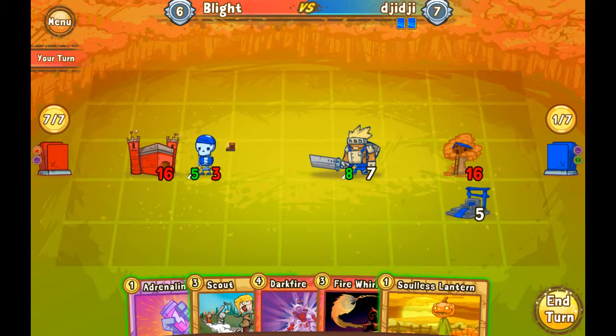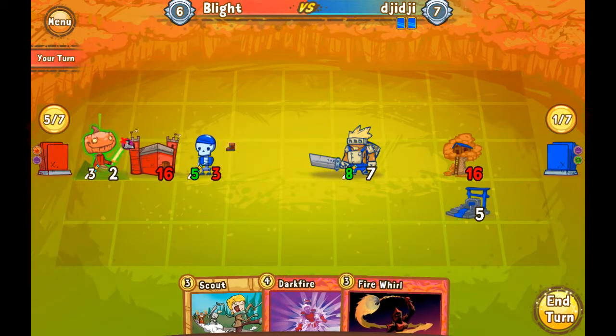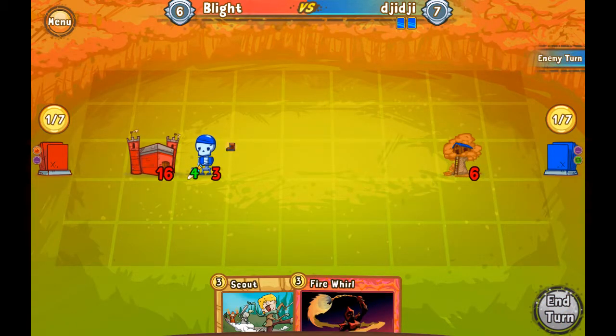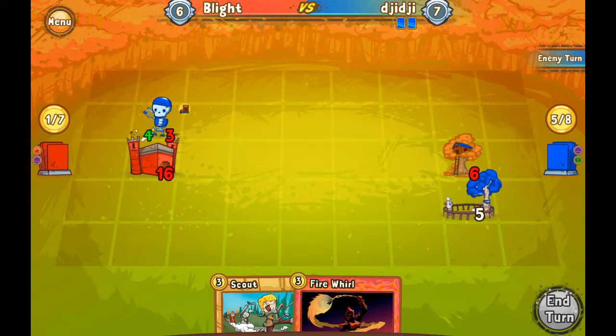Soulless Lantern plus Adrenaline Rush — that's 2. We'll have 5, so we're going to Darkfire. Run up in there and blow stuff up. Now we need either Adrenaline Rush, Stance of the Swift Mantis, or Lunge — any of those three cards and we win the game.